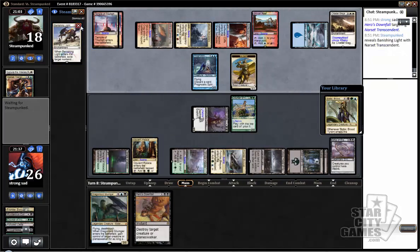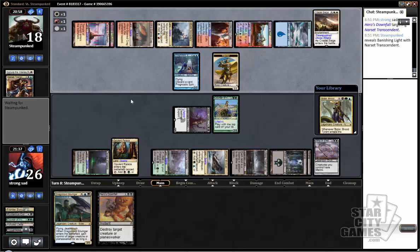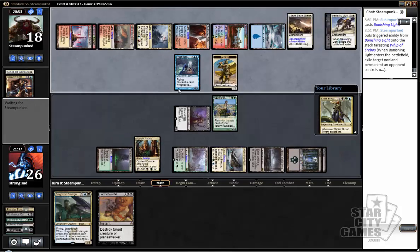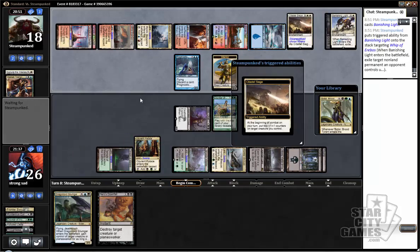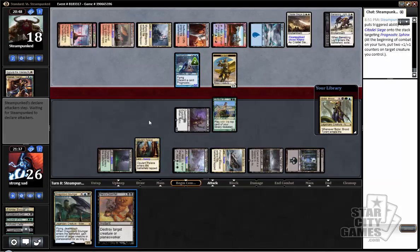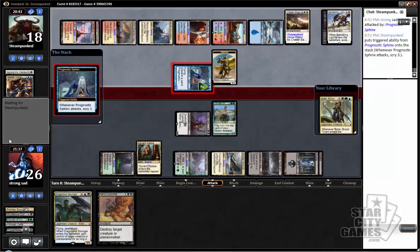Another Prognostic Sphinx. Narset Transcendent — well, I found a Downfall target. We're going to try to kill this in response to the tick-up in case he draws a Counterspell. We have another Downfall, but I'd rather just get that out of the way now. What does he reveal? A Banishing Light — eww, well, that's pretty good. Might end up losing this one. He's probably going to take the Whip. Could maybe pressure his life total with the Sidisi still. We can keep it tapped down at least, which is good. He is going to scry a ton.